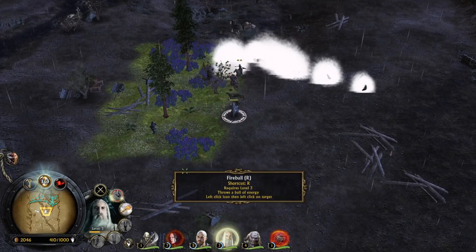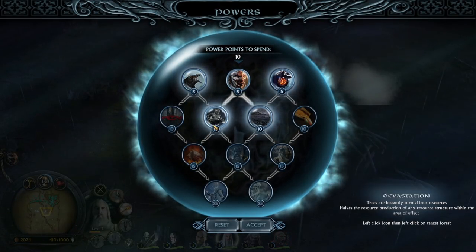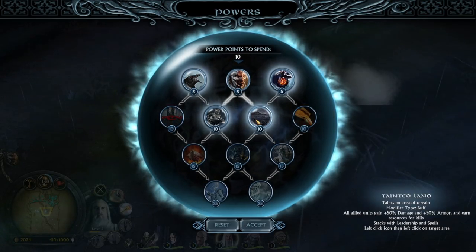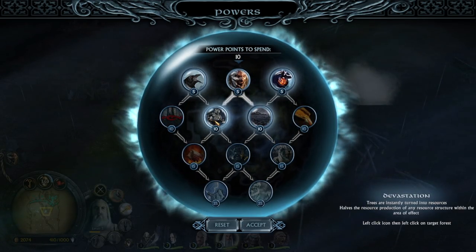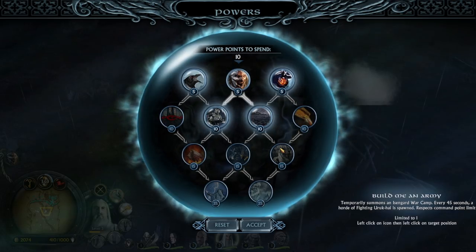Nice — level 3! We have fireball now unlocked from Saruman. We don't need money at this point — I believe tainted land is going to be the best call, just to reach 25 as soon as possible. Build me an army!